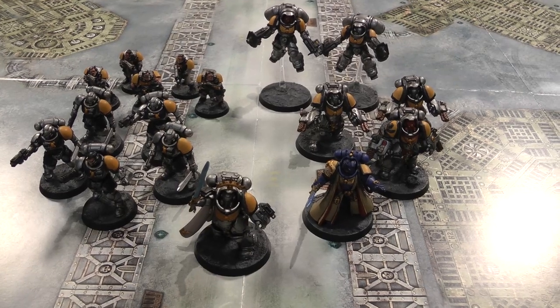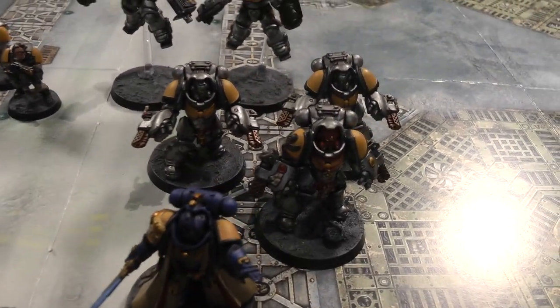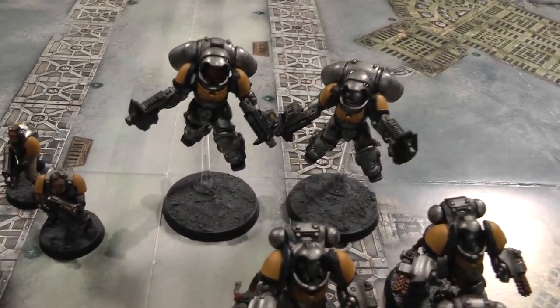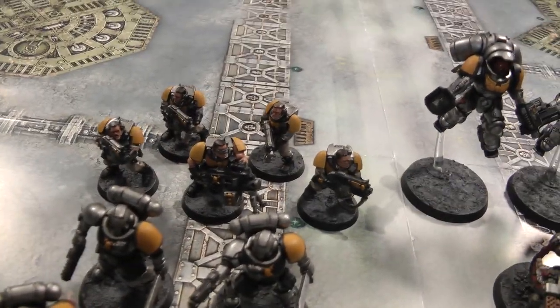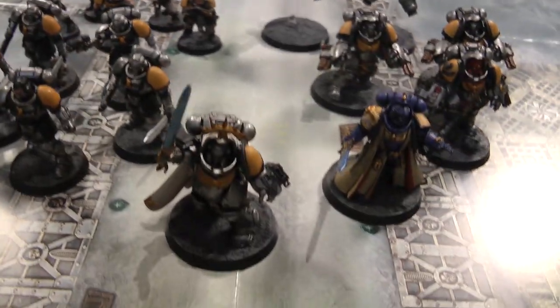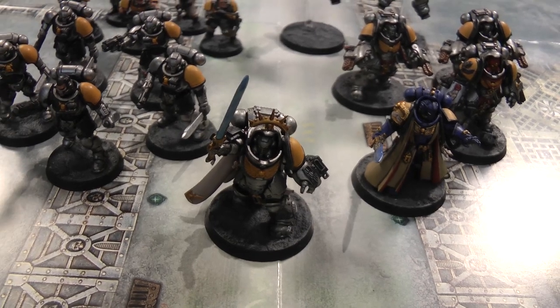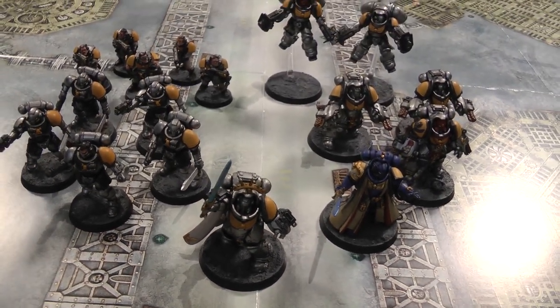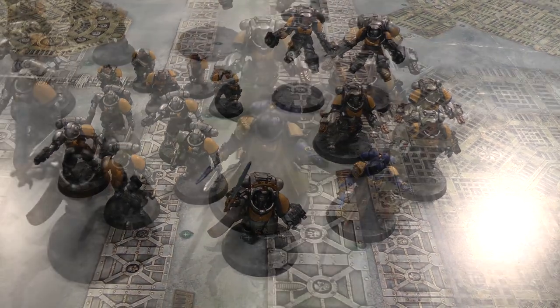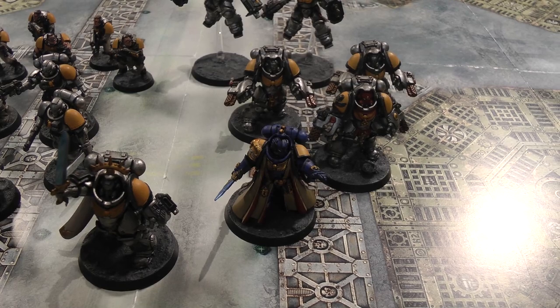Here's our Space Marine army. We have the Captain in Gravis armour as Warlord with the Champion of Humanity trait — giving plus 1 to hit and wound against enemy characters — the Primaris Librarian, 3 Aggressors, 2 Inceptors, 5 Scouts with Bolt Guns and Heavy Bolter, and 5 Reavers. The Librarian will take Might of Heroes and Psychic Fortress.